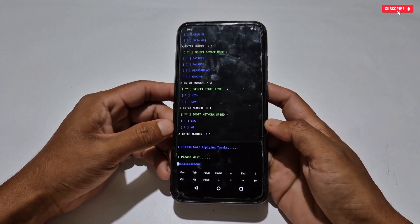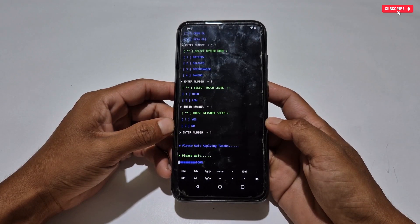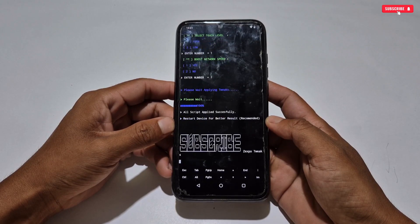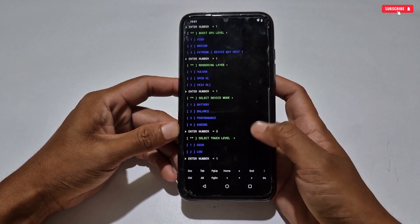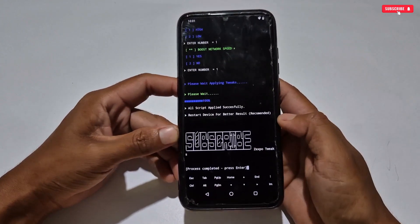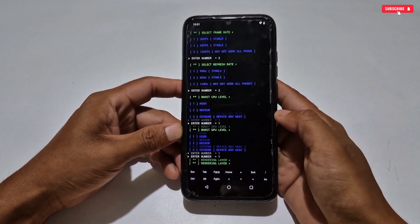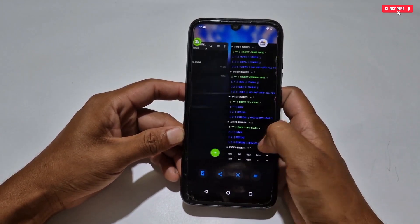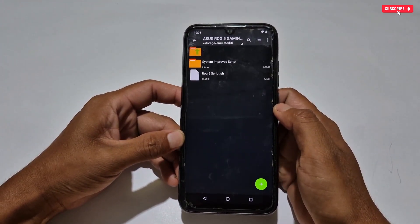I have selected all the tweaks and the flashing process has started — please wait for it to complete and do not touch the screen or any button while flashing. The flashing process has been completed and all tweaks have been applied. To perform well on your phone, you must restart your phone; if you do not restart, the script will not perform well.